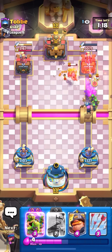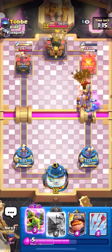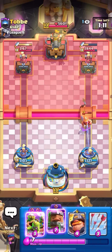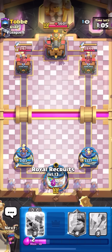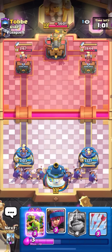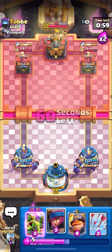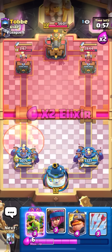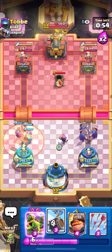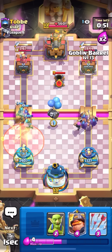I'm going to put goblins in front of the firecracker to apply some pressure since the daggers are a little out. He activated king tower off that — he would have gotten the activation either way, so I don't care. Going evil recruits in the back. The good thing is he's not playing evo mortar, so I don't have to worry about a mortar lock, but mortar is one of the worst matchups for this deck.